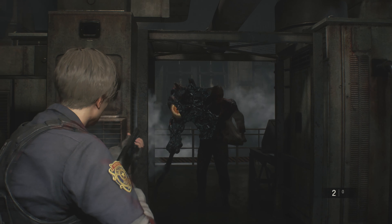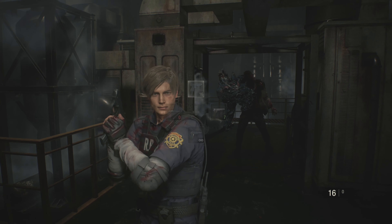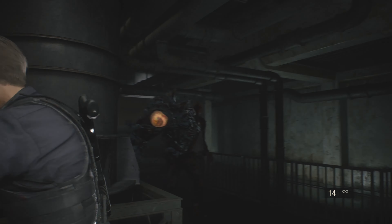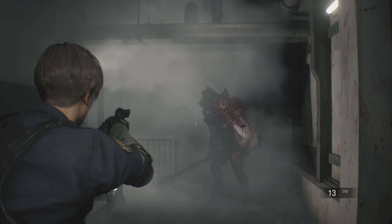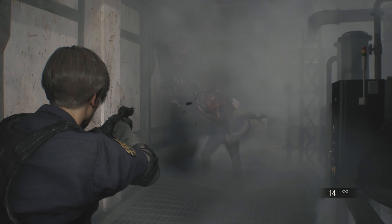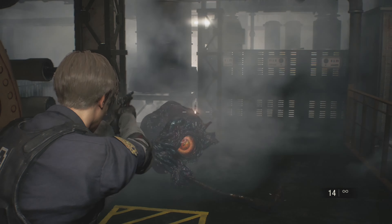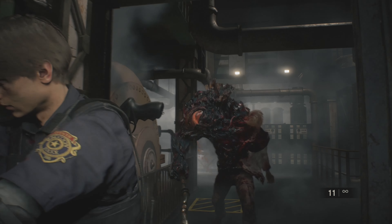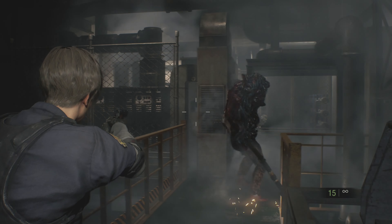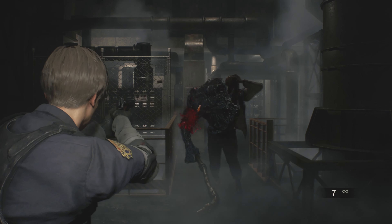If you're playing on Assisted, the game does give you aim assist. What I recommend doing for everything before this boss is just slowly going room to room and using the Samurai's Edge to take every single zombie out — even if they look dead, shoot them, make sure they don't get up. It'll make the later parts of the police station a lot easier. You'll still have lickers to deal with, but for this boss just keep your distance, keep running away, and always keep your eye on him.